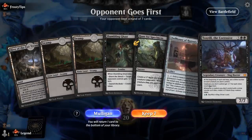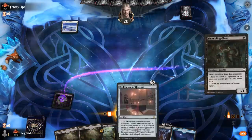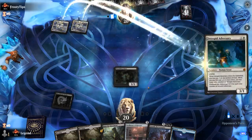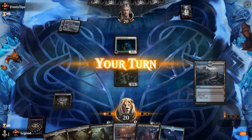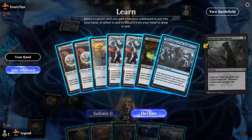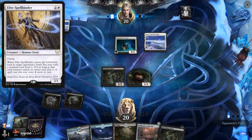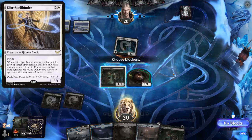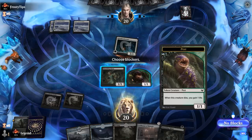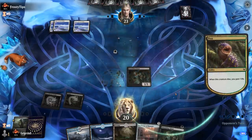We're on the draw with a keepable hand. Shambling Ghast into Hunt could discard Toxtril to then reanimate with Dollhouse, especially powerful if we're up against a mono-white aggro deck. There's a turn-2 Adversary, so yeah, I think we make that play. We'll block with the Pest for now instead of Shambling Ghast — seems like a fine trade.